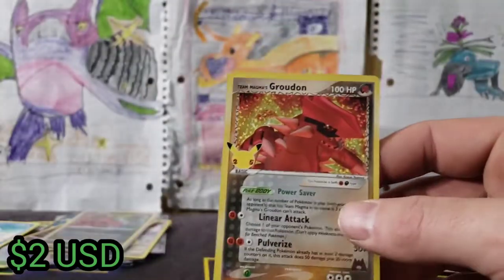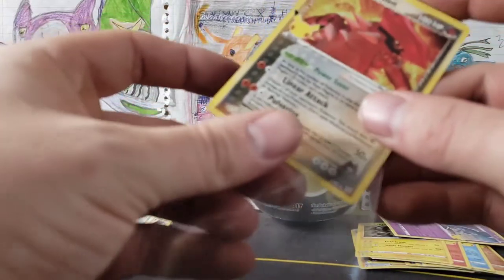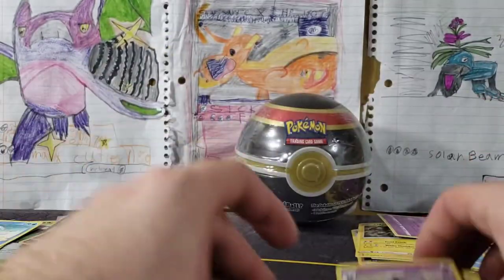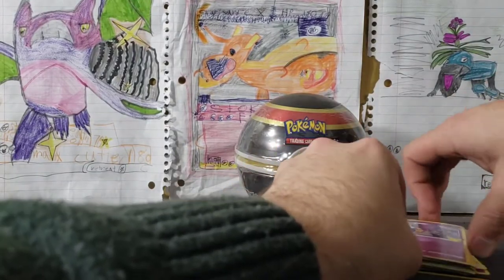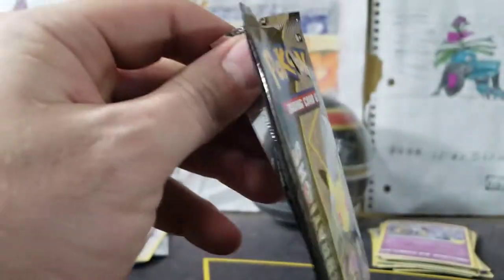Team Magma's Groudon from our Classic Collection — I think he's worth like three bucks or something like that, but it is cool. He's gonna be worth like a hundred thousand someday — guaranteed! We've got our Celebrations pack art, because I already screwed it up earlier.